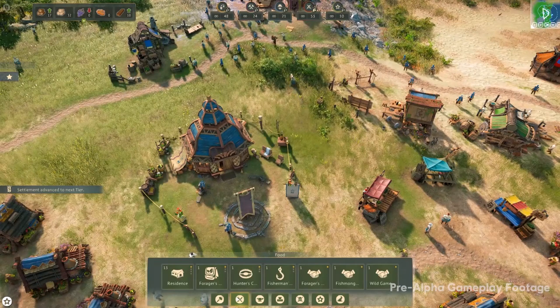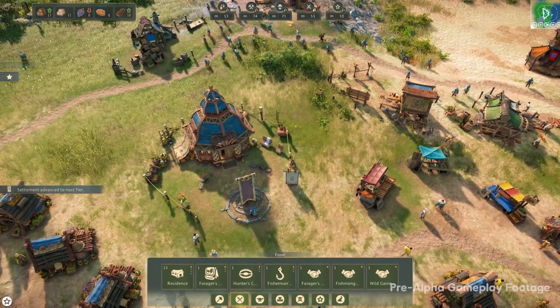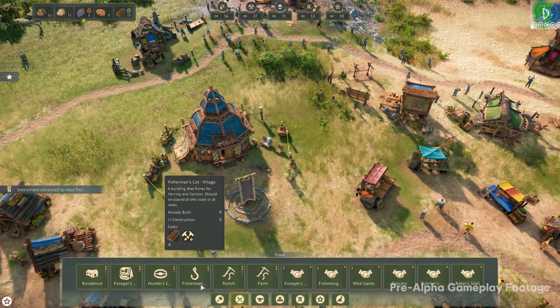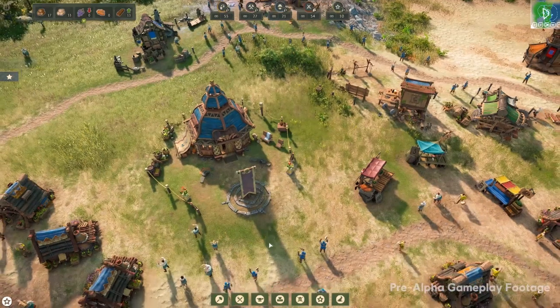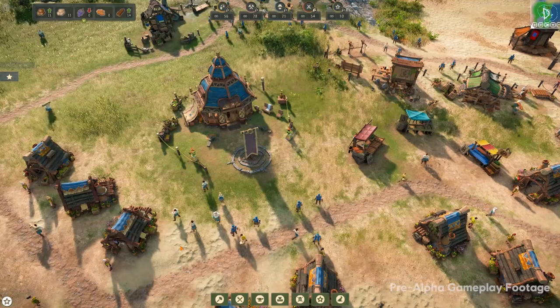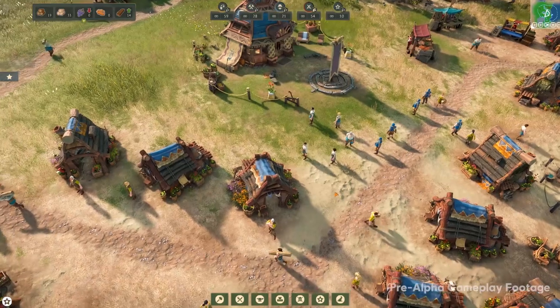Our building is done and our settlement has advanced to the next tier, which has given us access to some new buildings which will create some new resources. We also get access to different levels of buildings. For example, we could see two Fisherman's Huts — one was for Hamlet and another one was for a village. So I guess we are village level now.